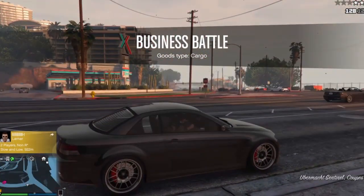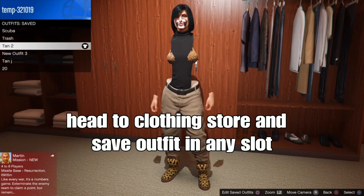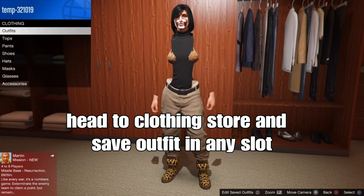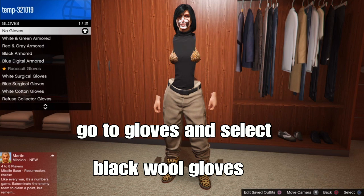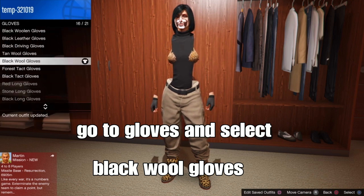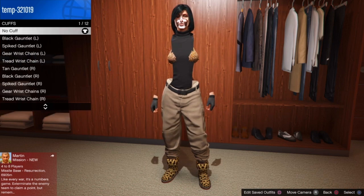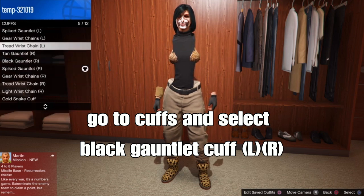Go to any type of clothing store and save your outfit to your open choice slot. From there, we can add some accessories. Go to accessories, go to gloves, and select the black wool gloves. Then back out, go to gloves again, and select the black gauntlet gloves for both the left arm and the right arm.